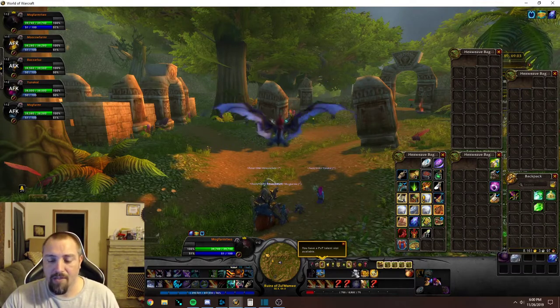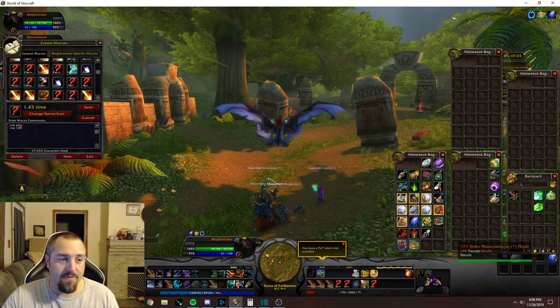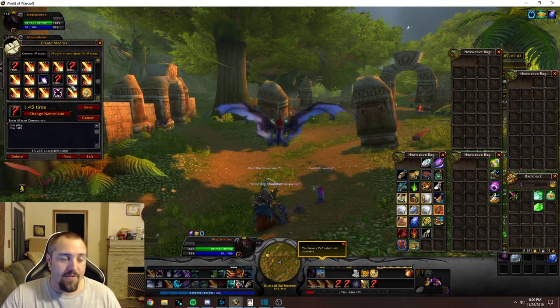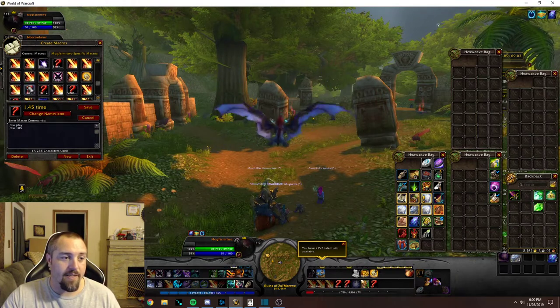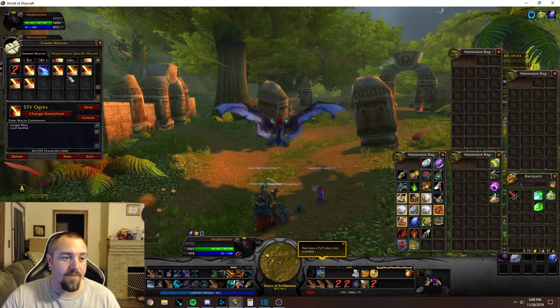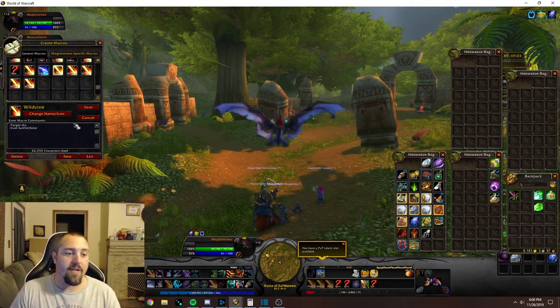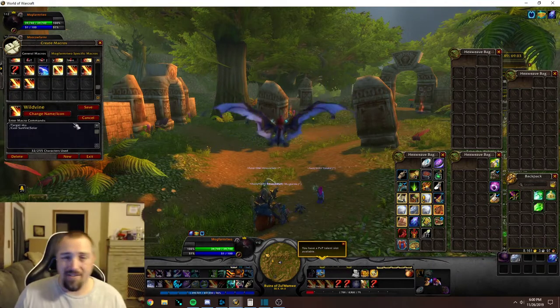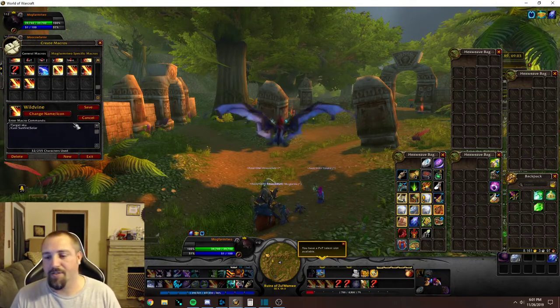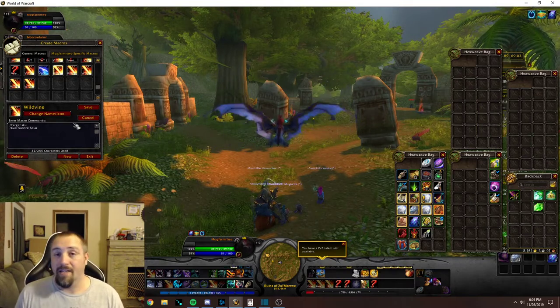As far as the macro goes, it's just this one. It's the first letters of the mob name as your target — it's going to be Wild Vine, target SKU, because their name is like Skull Splitter such and such. Then slash cast your spell. And that's it.